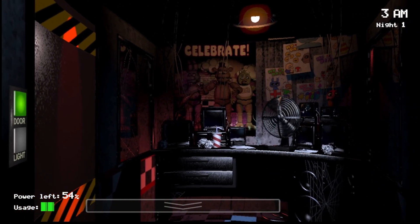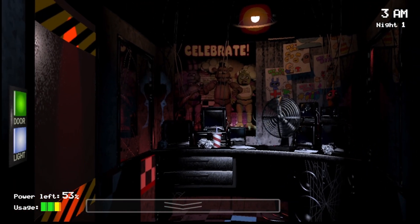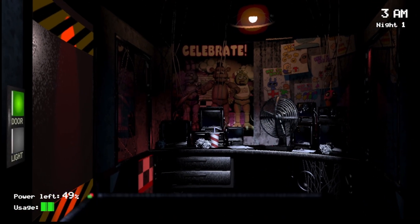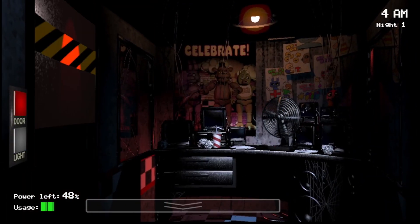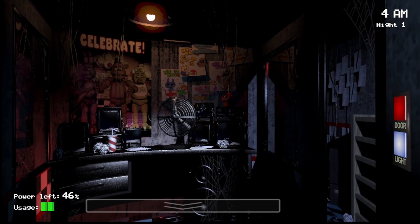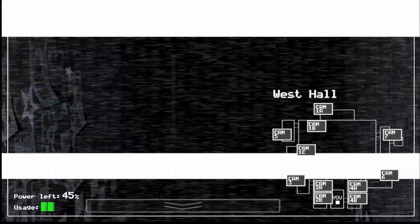You saw how I didn't hesitate when Bonnie was outside my door — I immediately closed it. That's what you want to do. You might get a little startled the first time, but you want to try and get used to just immediately reacting as soon as you see something outside your door. Those are their paths and they can't go anywhere else. Bonnie will never show up on the right door, and Chica will never show up on the left door — it's literally impossible.